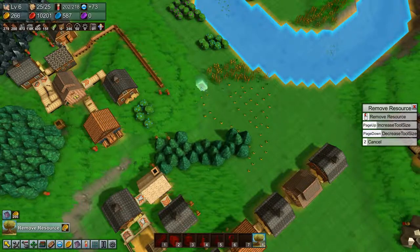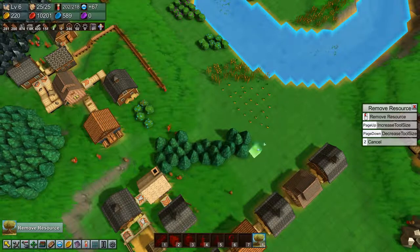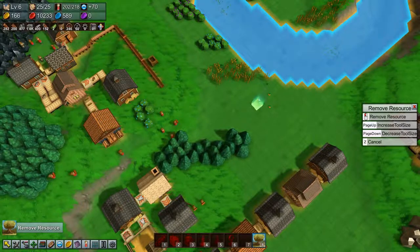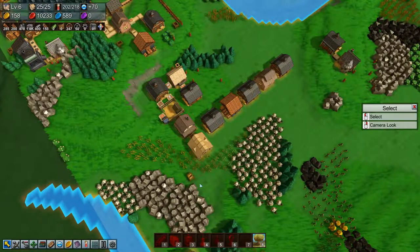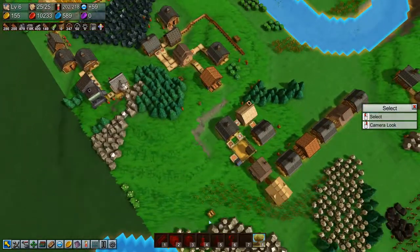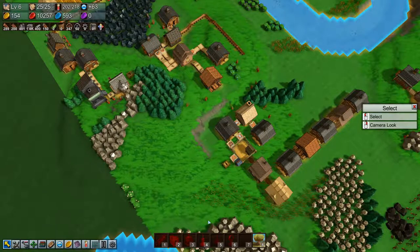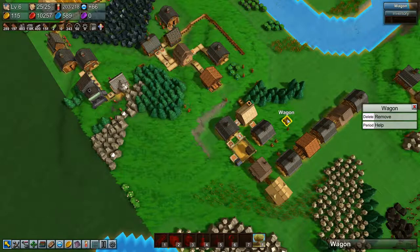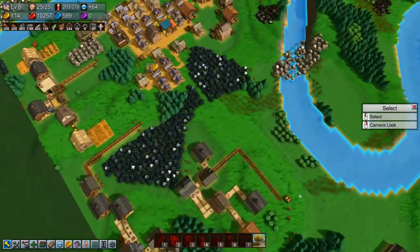I think I want to delete these carrots, just to make it a little bit easier for it. Let's put in another wagon and tell it to grab butter as well and bring it over there. That's a more acceptable direction that it's going.